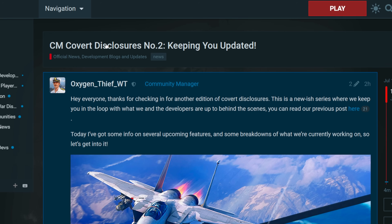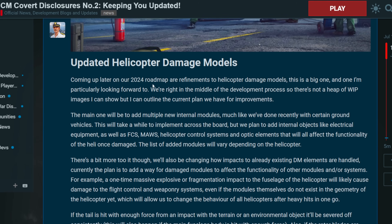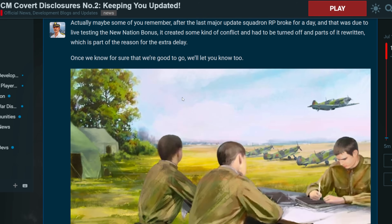In today's War Thunder video, we're going to be looking at the CM disclosures, or covert disclosures. This is Oxy, a community manager who also does the War Thunder live streams. They talk about some Fox 3 missiles, event vehicles, a helicopter damage model update, bug fixes, and RP bonuses for new nations — something we've been wanting to know about for a very long time.